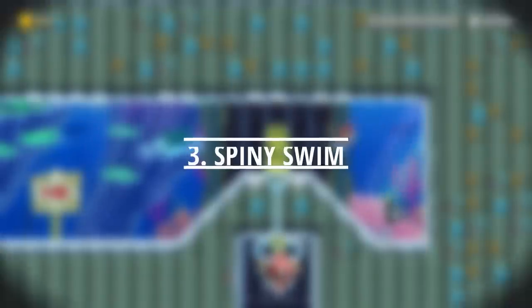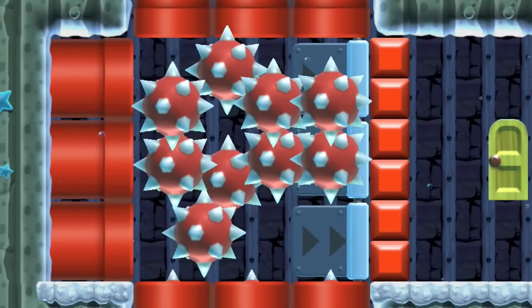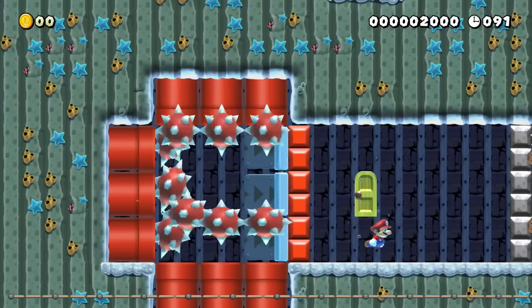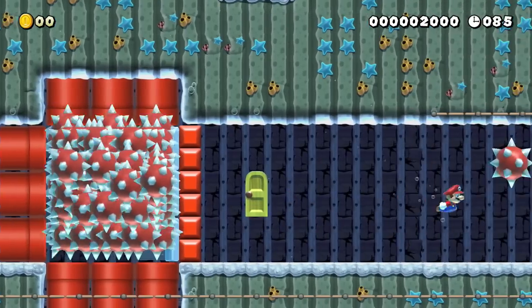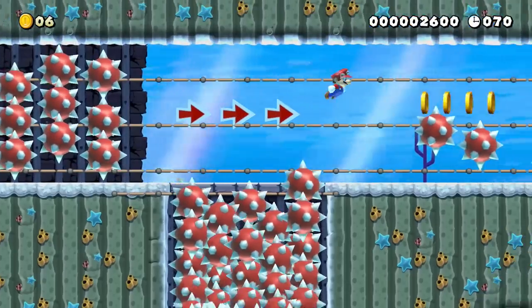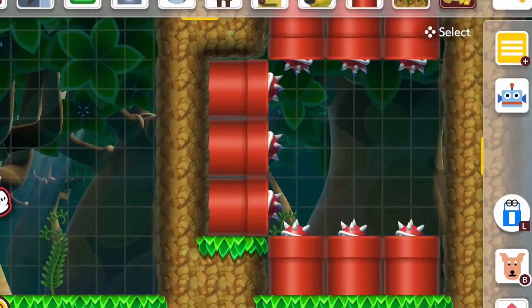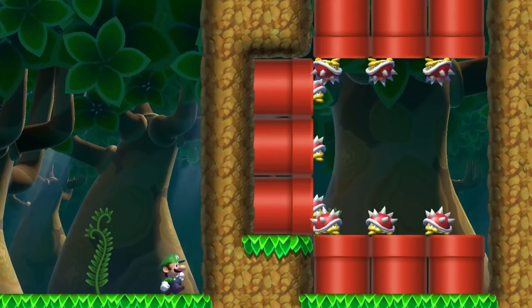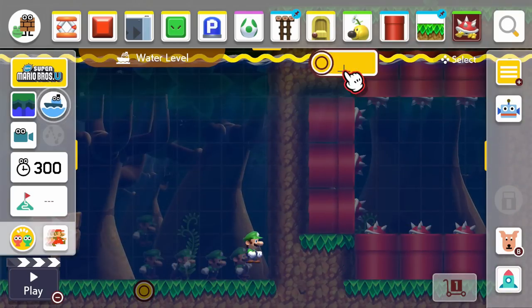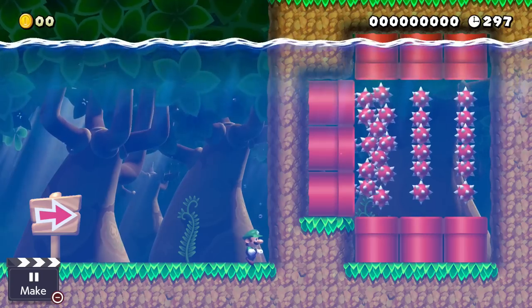Mario wants to join in on the underwater fun for this next idea. He explores an underwater cave and sees strange spiky orbs collecting beside him. All of a sudden, the wall explodes next to him and the red spheres start flooding towards him. Mario has no choice but to swim away quickly and avoid pointy obstacles. To make this idea work, we use spiny shells that drop quickly out of nine red pipes at the beginning of the level. When placed in water, these shells turn from normal creatures that walk around to spherical floating objects.